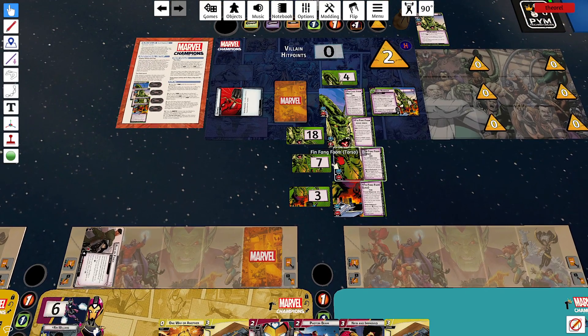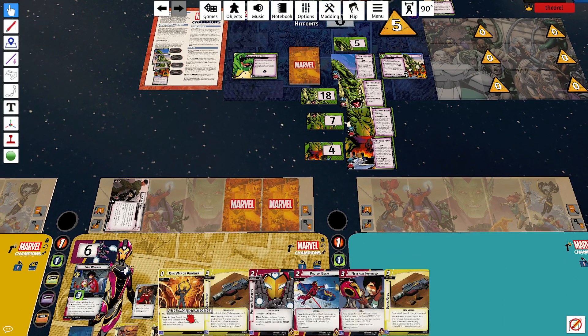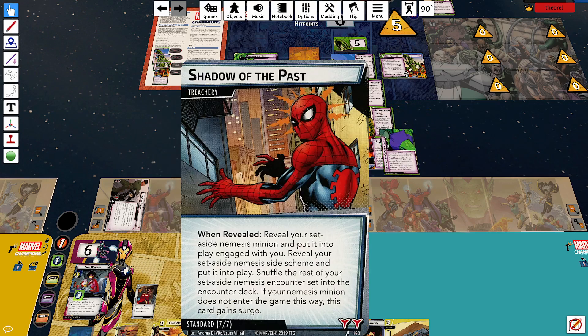Six cards — hopefully we can heal up some. One, two — heals each of his things. He schemes for one, two, three. I think I can One Way or Another pretty safely in this, as long as I have the cards for it. I get an encounter card: he got his purple pants attached to the legs. After legs is attacked, he'll deal two damage from it. That's interesting.